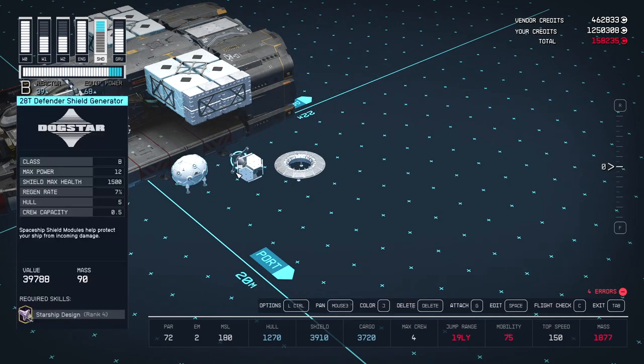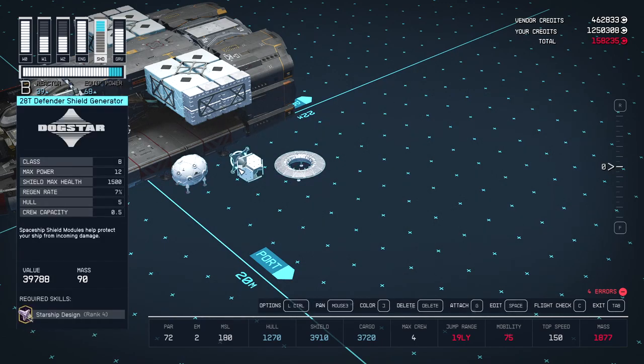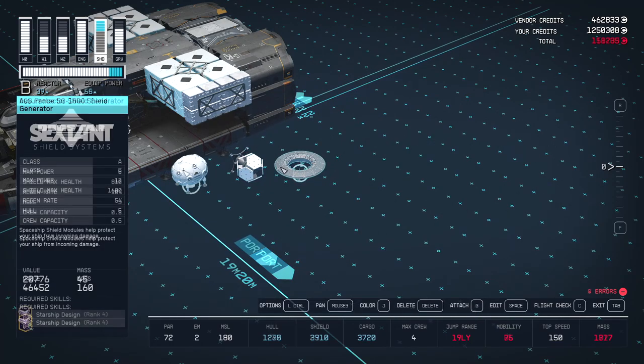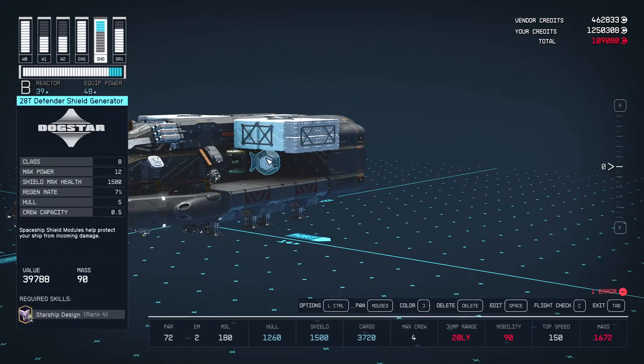The Dockstar 28T shield generator massively boosts your shield to 1500 — that's only a bit worse than the best class C shield, so your ship is both nimble and well protected. It does take 12 power though, so you need to be using a good reactor to get the most out of it.